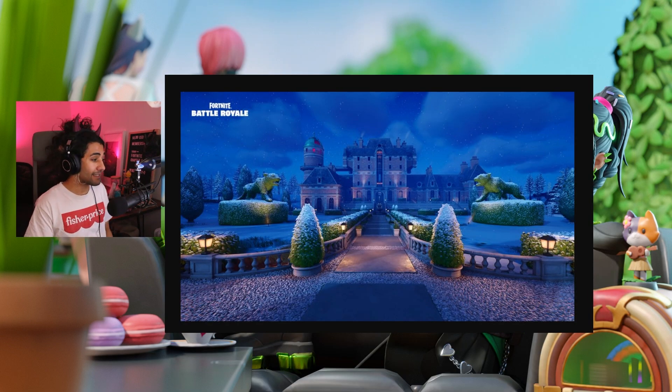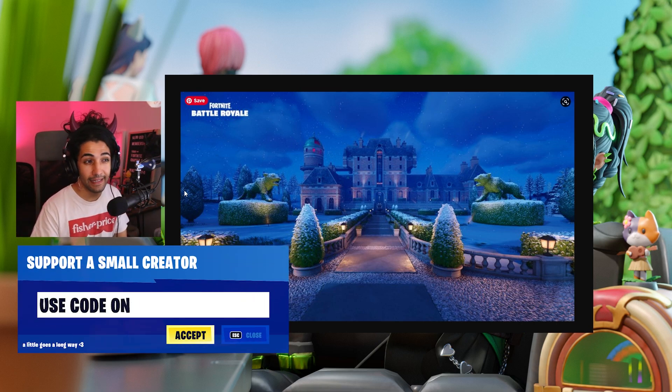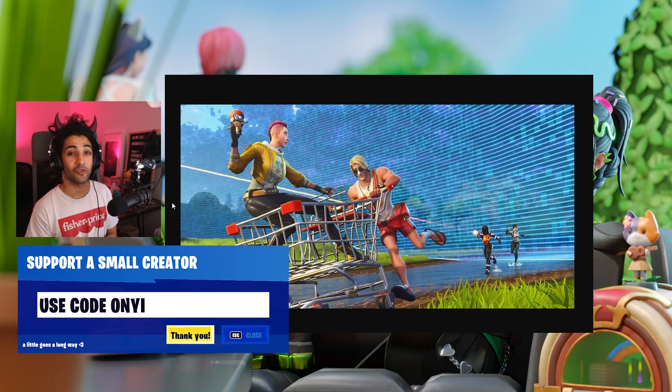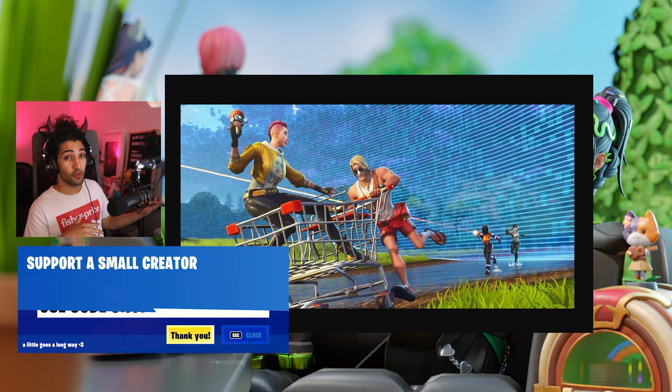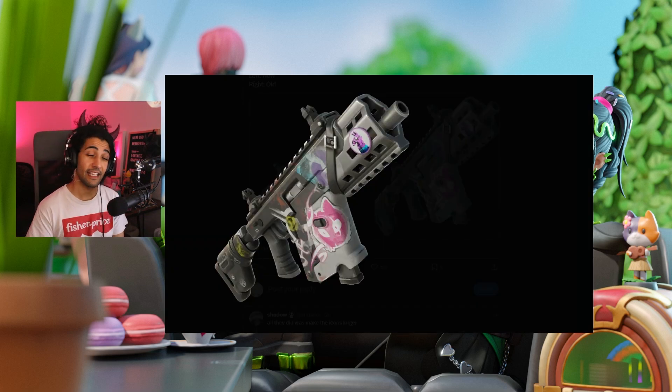Nighttime visibility has been increased in certain areas of the map where it was previously a little bit too dark — it has now been brightened up. Storm visibility has also been improved; it's not just the edge of the storm that's been updated which makes it easier to see. Medallions also no longer clutter the mini map as poorly.